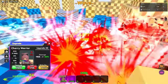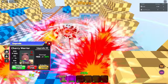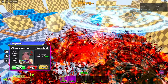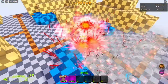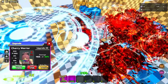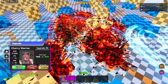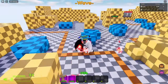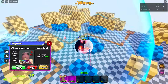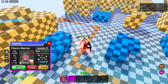He jumps in and does a cherry bomb — okay, that's fair. The AOE circle just keeps jumping up and down — that's crazy and kind of funny. It looks like the unit also gets more range every time it moves up.